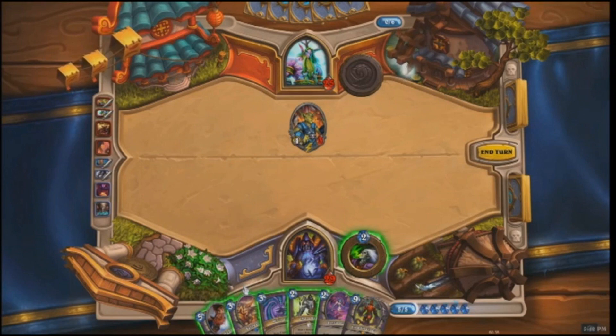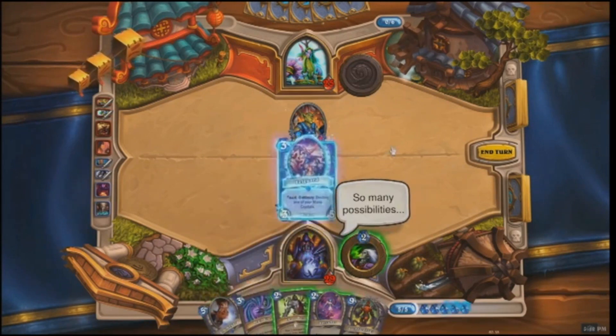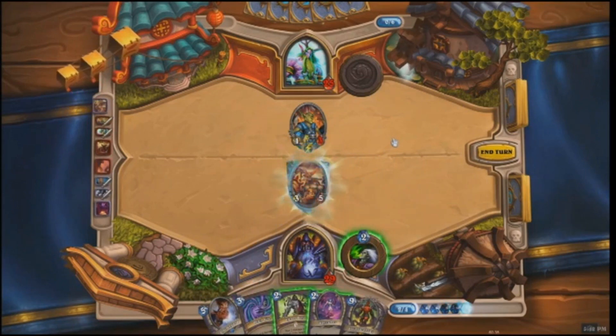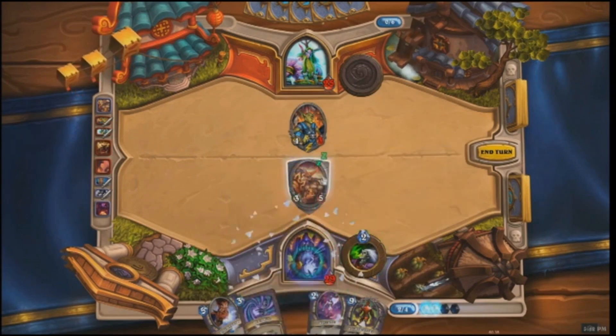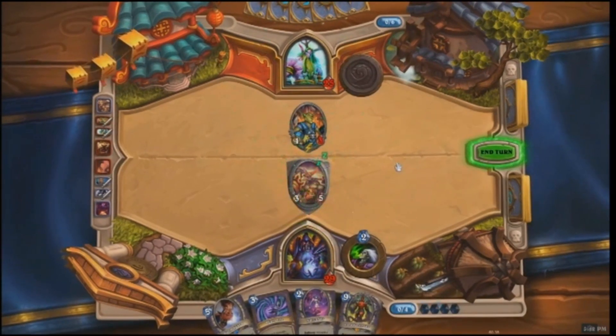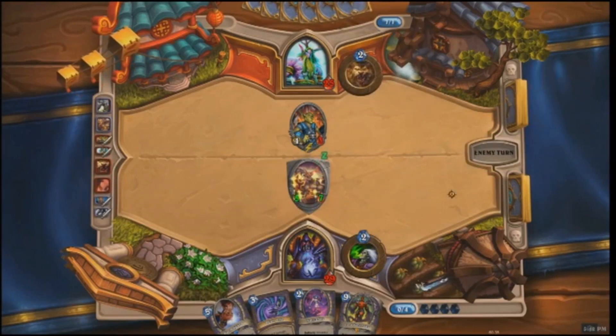The Warlock is looking at his hand — he's got some demons. Demons are very powerful for their mana cost, but they sometimes have a drawback. This one destroys one of your own mana crystals when you play it. So now there's a huge mana discrepancy: the Druid has six mana and the Warlock has four. He uses Chaos Bolt to make his Fel Demon a little stronger, and that demon also has Taunt.